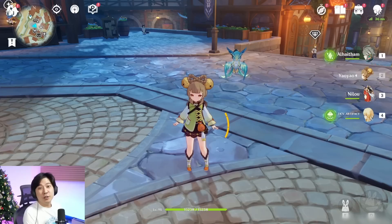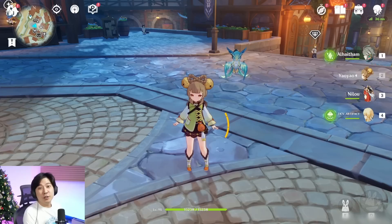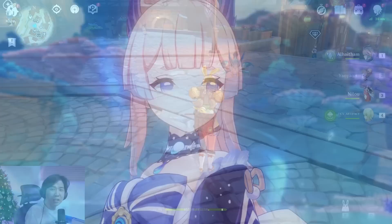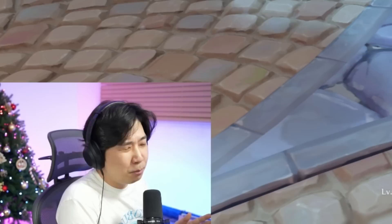Her character modeling looks so cute. She has this little basket, and she runs around. She is a dendro healer, which means we can probably use her in an Alhatham team. For example, if you were to come up with a Nilou team, the problem was that the healer we needed was very expensive — we needed Kokomi, a five-star. But if we can replace her with Yao Yao, then it's going to be very good.